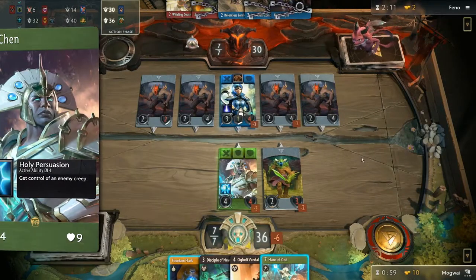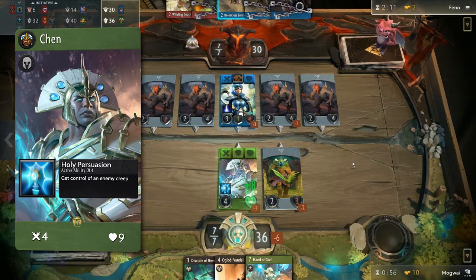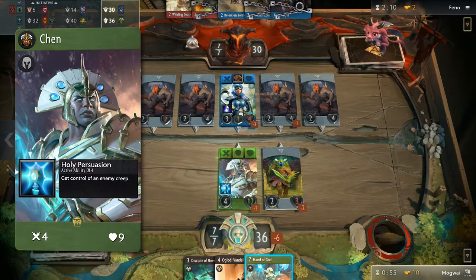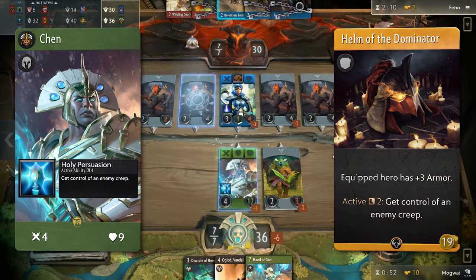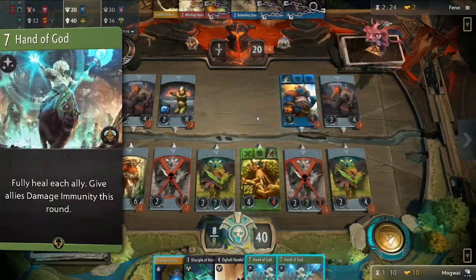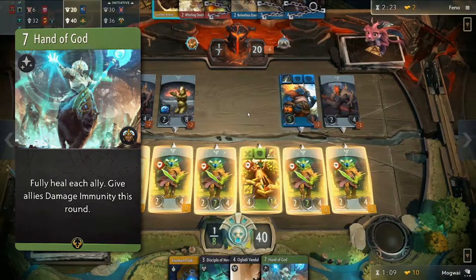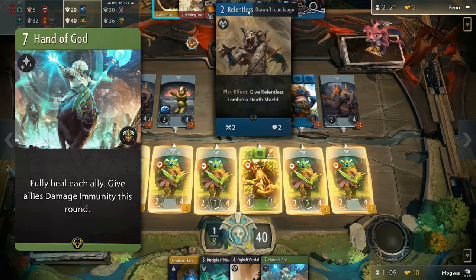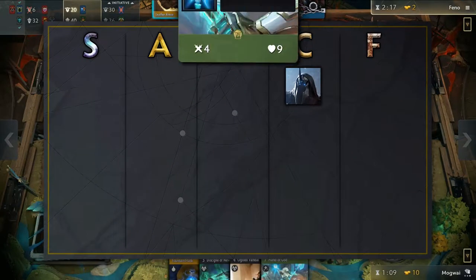Next up we have Chen. While having the same stats as Abaddon, his active is much better. Even though it has a cooldown of four, it has the same effect as Helma the Dominator which costs 19 gold to buy — you gain control of an enemy creep. So steal that Thunderhide pack or alpha and destroy your opponent's tower with their own creeps. Chen's signature card might be expensive but it is very strong. Damage immunity plus a full heal to all your allies will put you so far ahead on the board. This puts Chen in the A tier.